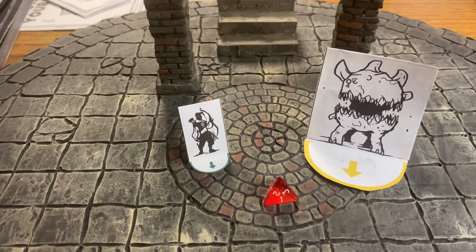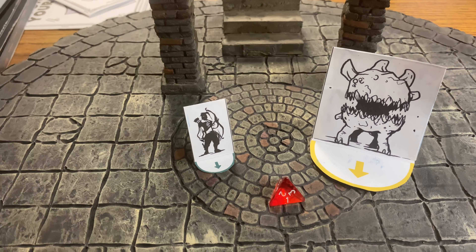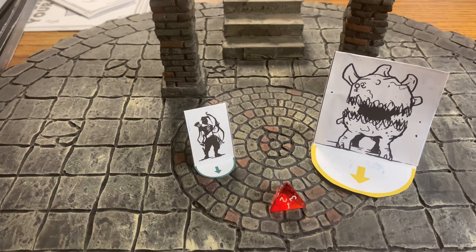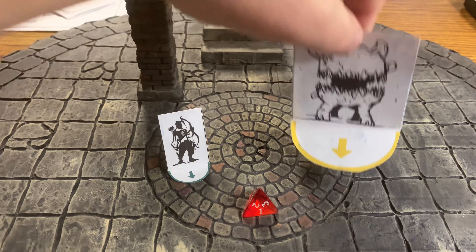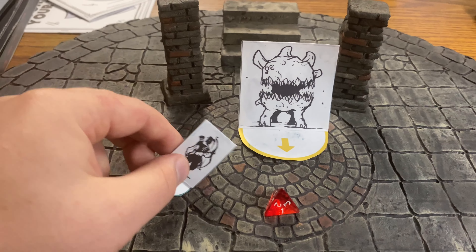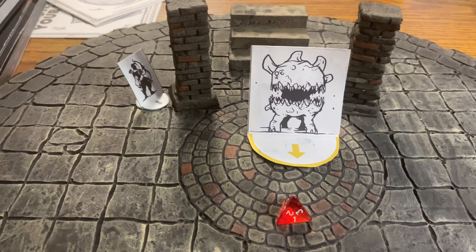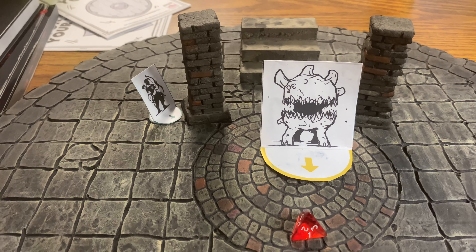For the last starting ability, we have Sidestep. When an attacker you can see hits you, you may dodge out of the way and move up to near, once per session. So our agnar leaps at our ranger, and as an ability they sidestep — without a roll, they step out of the way and move up to near to take cover without taking any damage, once per session.